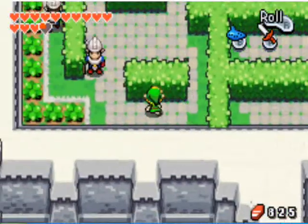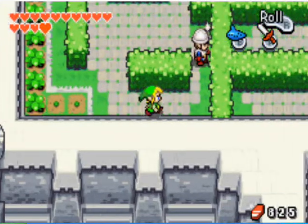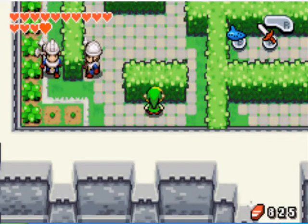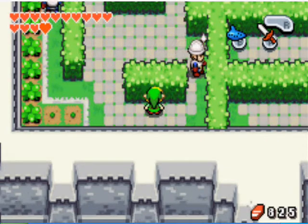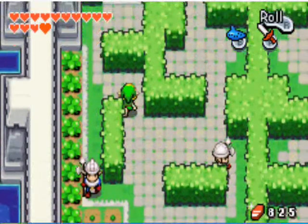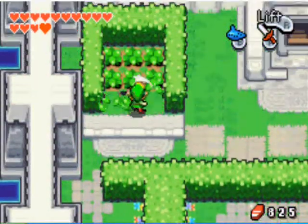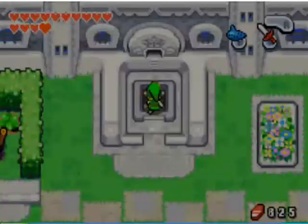When you get down to this last guard, go behind the bush that he's on, and you'll see the other guard there. You want to go when the guard in front of you has his back turned, and the guard to the left is just starting to come down — like right now, as you see. It might take a few tries.